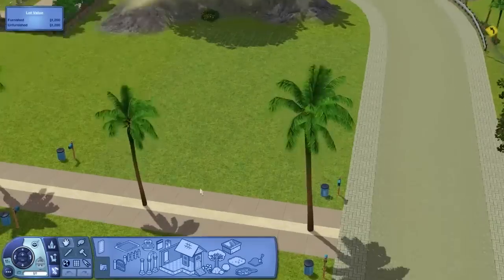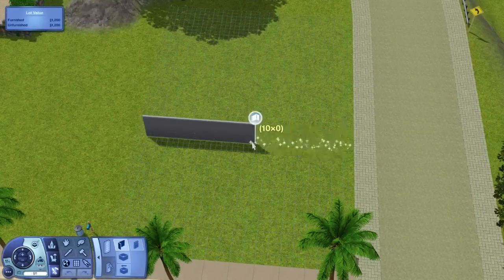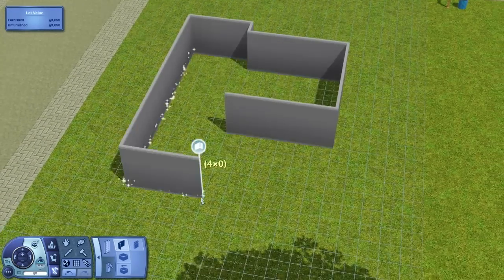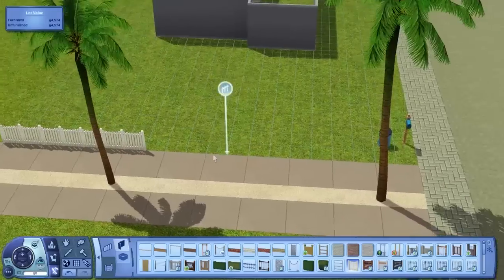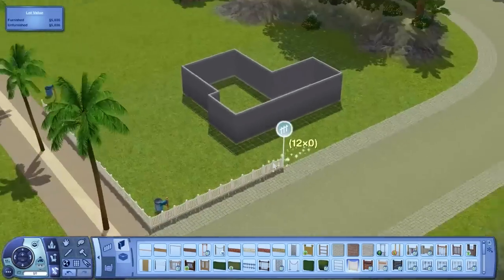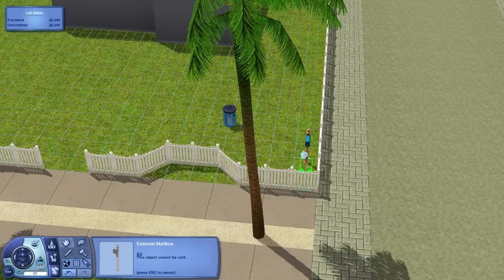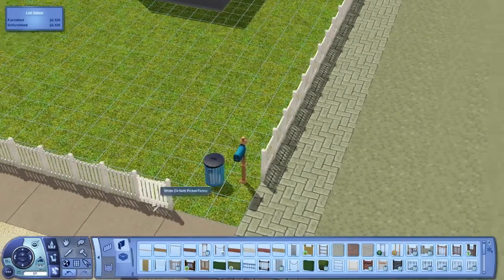James here, welcome to another house building video. This one is one Seaward Walk - one of the upper houses. I originally said this was going to be more upper class, but it's kind of like a middle class starter home. It ends up being around 26 or 27 thousand furnished, and it comes with two bedrooms and one bathroom, so you're paying a little bit of a premium for this house, but it's quite nice.